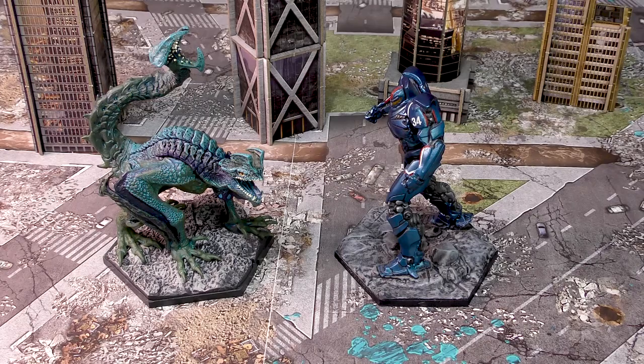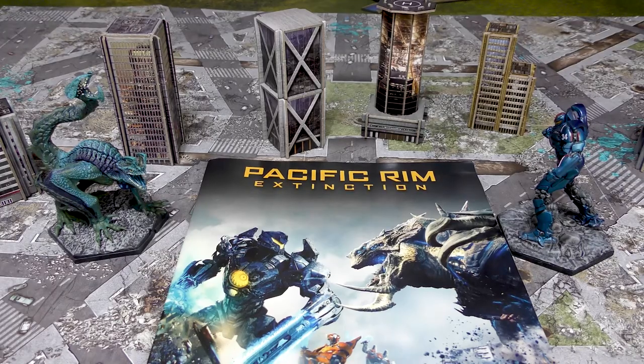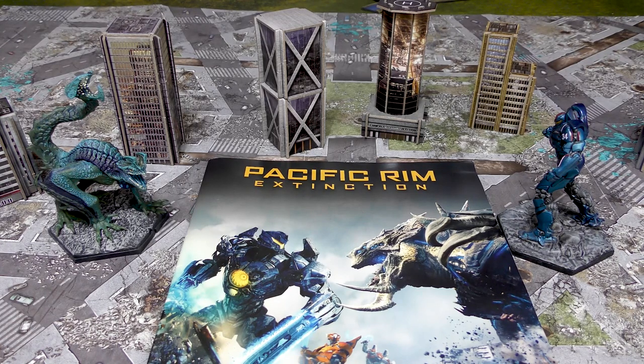That's the end of the round and that pretty much covers the basic how to play for Pacific Rim Extinction. There are more advanced rules in the rulebook but this gets you started and should be a good reference for those interested in the game. I also have additional Pacific Rim Extinction content on the channel — individual Kaiju and Jaeger unboxings looking at miniatures and cards. You can look forward to a battle report on the channel in the next month or so. If you enjoyed this, please give us a like and subscribe, click the bell for notifications, and leave any questions or rule corrections in the comments below. As always, thanks for watching and keep on gaming.